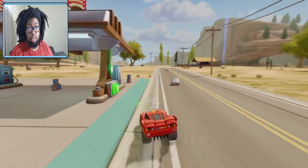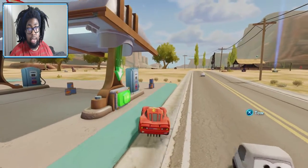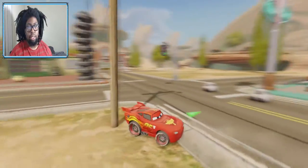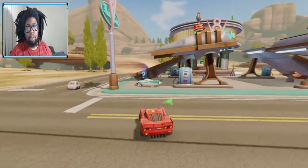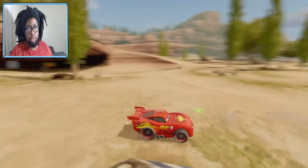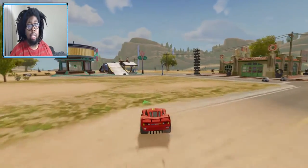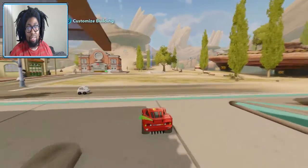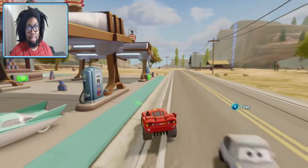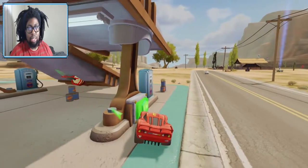There's a button I can push — I literally pushed it. Oh, so now I can reverse. I couldn't do that before. Weird. Alright, here we go — you're about to jump over this ramp thing. Oh! What? What just happened? I was not expecting that jump thing to do that. We glitched out. That's hilarious.